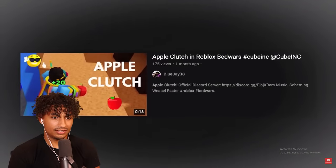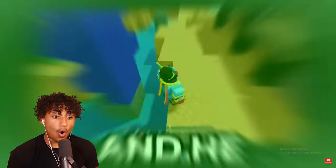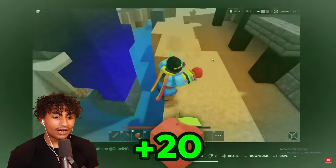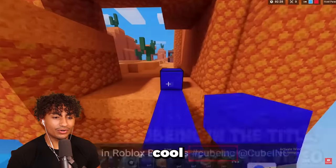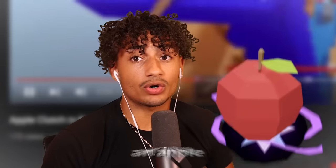This next one features an apple clutch. An apple clutch — I've never heard of an apple clutch. He barely survived the fall. I think what he did was take damage from his friend, then heal up for some extra health. That's pretty cool. Is a telepearl clutch better or an apple clutch?